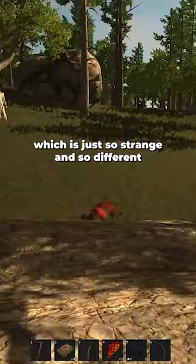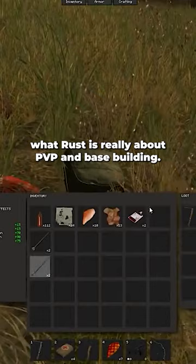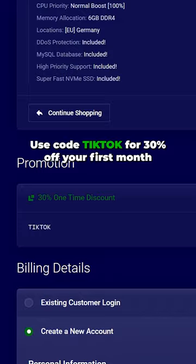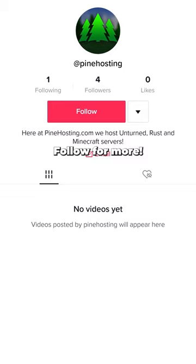This was lightly removed from the game to focus on what Rust is really about: PVP and base building. And of course, get a server from pinehosting.com and use the code TikTok for 30% off your first month. Follow for more and have an amazing day.